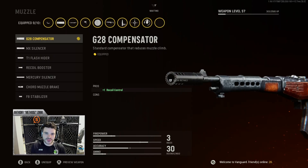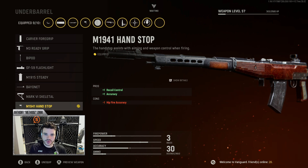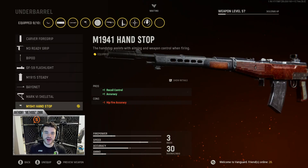Next up, the G28 Compensator. I've been messing around with this one a little bit — I went back and forth between the F8 Stabilizer and the G28 Compensator. For barrels, I use the Anastasia Sniper, which makes sure your bullets maintain damage at range. As a main AR, I'm sitting in those back spots, back sightlines, hanging behind my team. Next, the M19-41 Handstop — a staple among main ARs. It reduces your ADS spread and recoil, but does mess with your hipfire accuracy. As a main AR, I'm less focused on hipfire and more on what happens when I'm aiming down my sights.